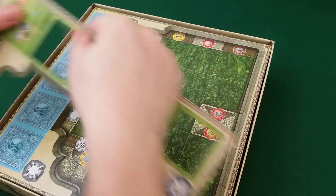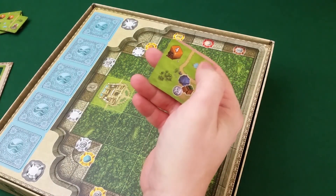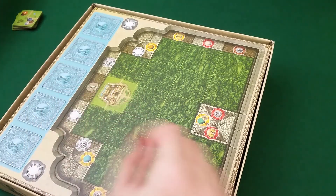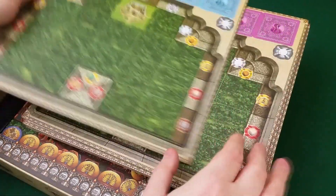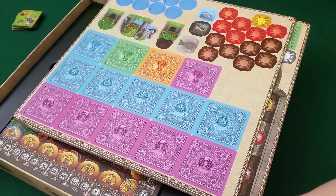You have to build these buildings — and to build this one, for example, you need four orange resources. Those resources, as I will show you soon, are actually dice. So you have a worker placement thing where you go out and grab resources, but you're actually grabbing dice.